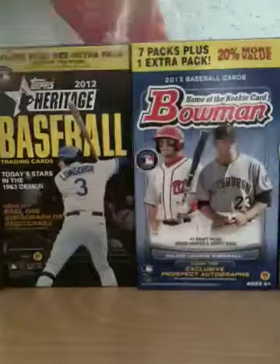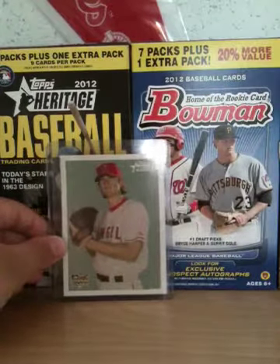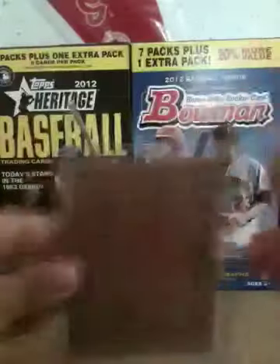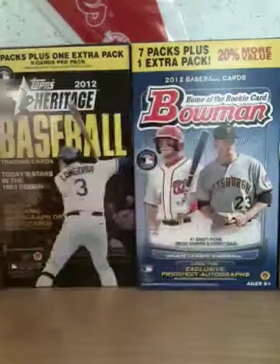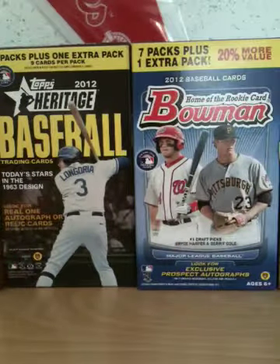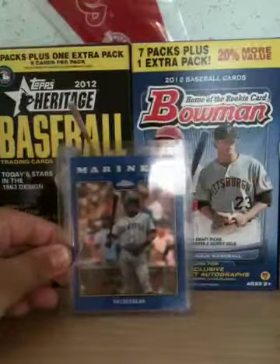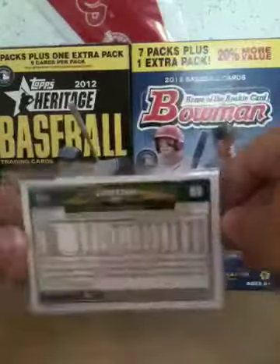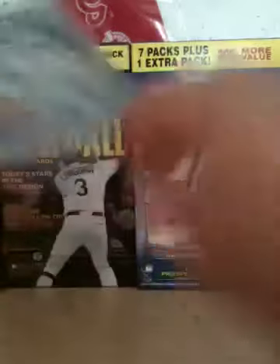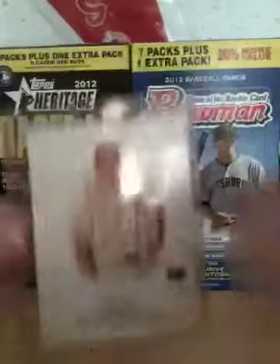Got a Jared Weaver Bowman Heritage rookie card — that's nice. And we got an Ichiro Topps Chrome blue refractor, not numbered, which I thought was very weird, but what are you gonna do.